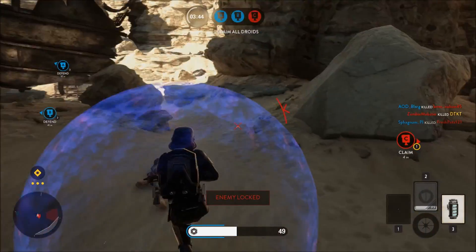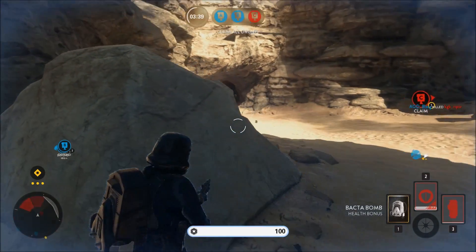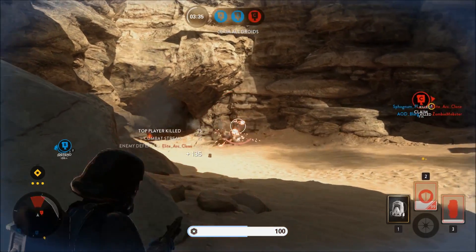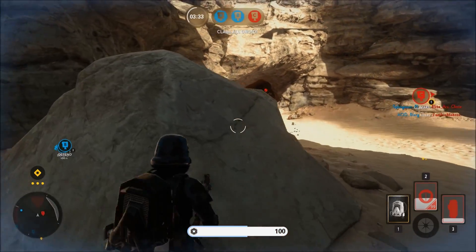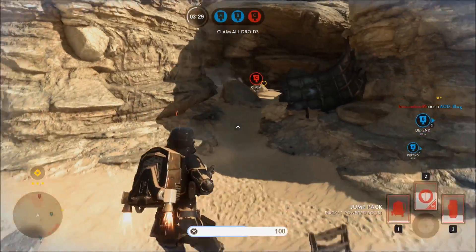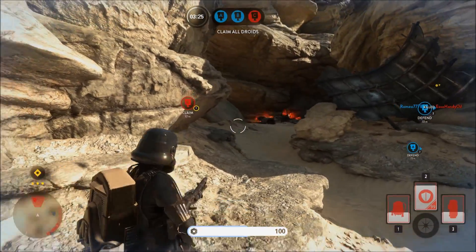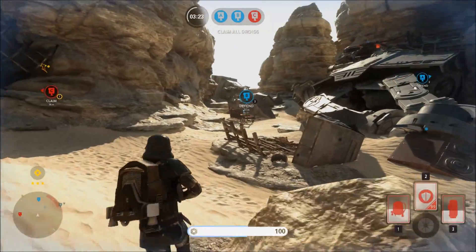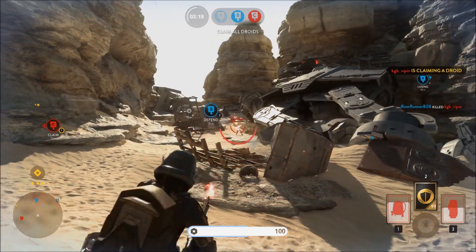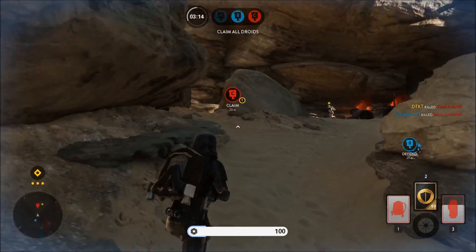You can get those level 3 traits in this game mode fairly easily because it's so small and close quarters, and you can use a really good close-quarters gun. You can also get the Berserker trait. Here I just rocket-jump, activate my shield, and I'm good to go — and I get 200 points.